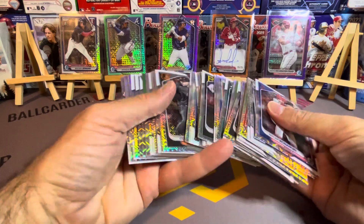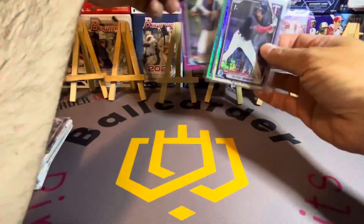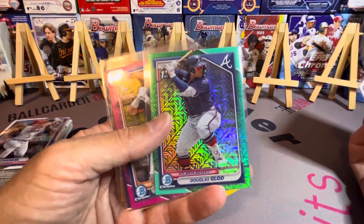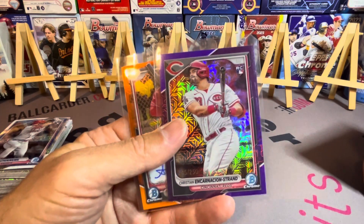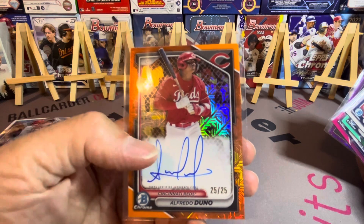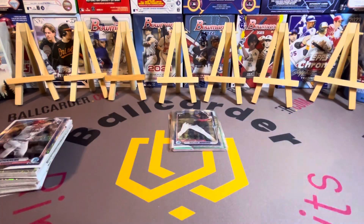All those hits are mojo refractors, all parallels — that's why I love the mega boxes. Tons of base packs I'm not going to open. Let's check out the hits: big names, low-numbered. Walker Jenkins top prospect, Douglas Glad aqua /125, Luis Baez pink /199, Encarnacion-Strand red /250, a purple Austin Wells — and the big one, orange /25 on-card auto Alfredo Duno. We did really well in the reds. That was a lot of fun — thanks for joining us, like and subscribe, see you in the next video!